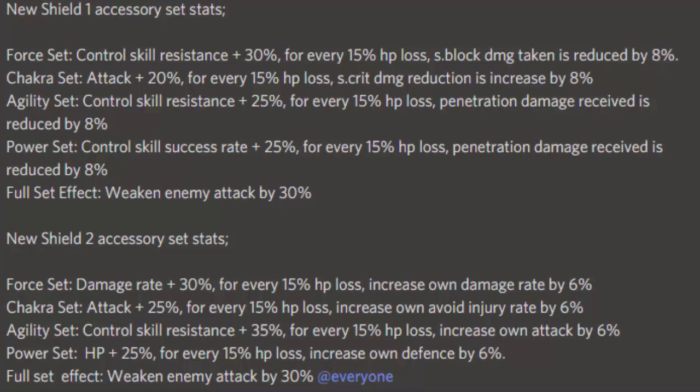If I had to rank Shield Two, I'd go Chakra set first, then Agility second, Force third, and Power fourth. The whole thing is good though — your ninja becomes tankier and does a lot more damage, but that's only if you put all four on one ninja. You could also spread it out: give your vanguard the Chakra set, a support the Agility set, your vanguard the Power set, and the damage rate set can go on anybody. All in all, Shield Two is better than Shield One in my opinion. Catch you guys later, peace.